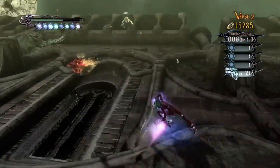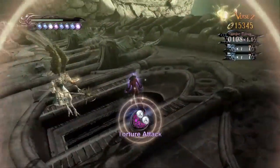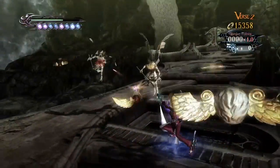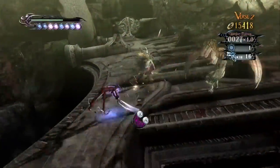Witch Time did not activate. Actually, is there an Infinity Seller so I can demonstrate the Witch Time principle? You see me dodge properly, but considering there's no slowdown to let you know that you dodged properly — yeah, Witch Time did not activate at the time. Like I said, you can only do it with Moth Within. And of course, no slowdown to let you know that you did it successfully, so you're pretty much on your own.